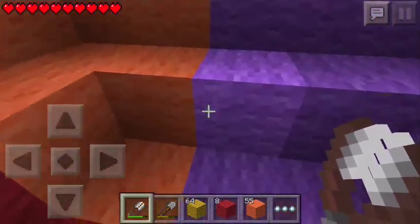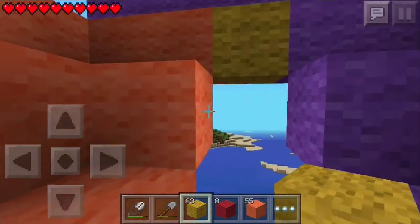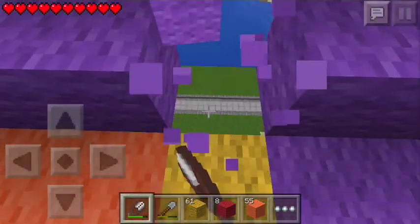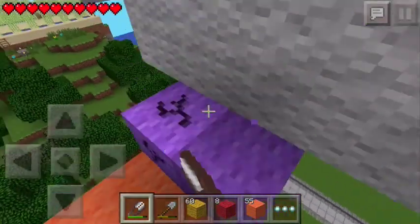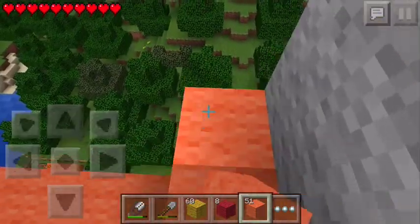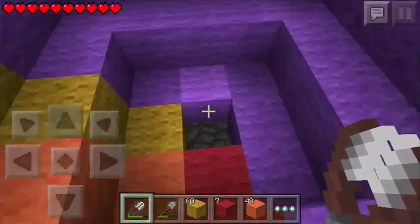And then we can do yellow. Grab that and go like this, there we go, beautiful, look at that. This is actually looking pretty cool. And then again this will be yellow. The corners actually get quite overpowering — they've got a lot more wool on them than all the rest of the build. But you know, that's okay. Good, we've got enough red wool. Hopefully we'll have enough to finish it. It's red, orange, yellow — I guess we can just do a rainbow: green, blue, purple.